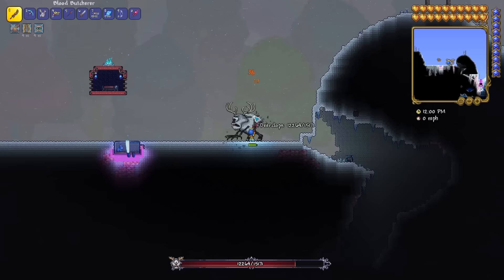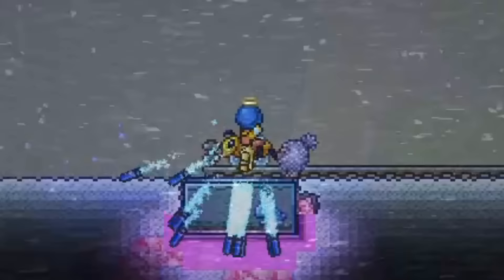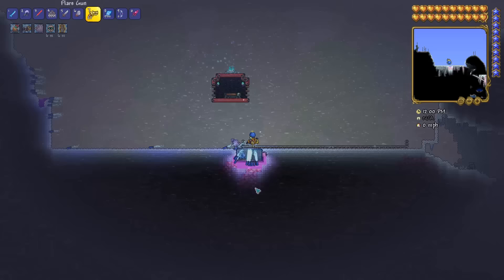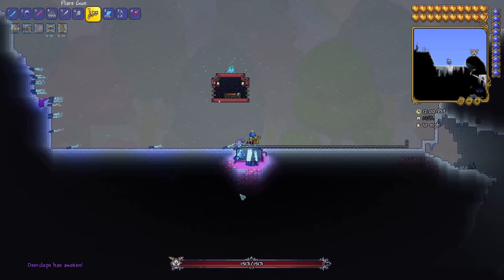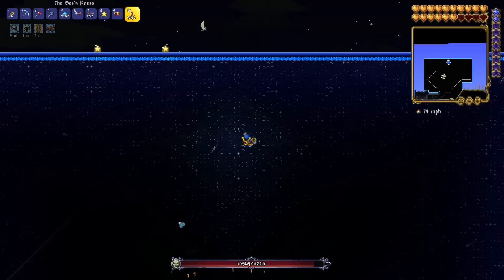Deerclops is the first showcase of the most broken weapon in the game: the flare gun. By firing a thousand flares you can reach the projectile cap and prevent more projectiles from being spawned — enemy or friendly — for a brief time. Since 1.4.4 added auto-use to all items, that makes this much less annoying to achieve. Enter a minecart track with bumpers to bounce you back and forth on both sides — make sure you're not using a wooden minecart, that you have one equipped, and that you enter the minecart before you shoot a thousand flares, otherwise you won't be able to get in. Get to full speed — 66 miles per hour — then summon Deerclops. He'll walk towards you and die from the minecart ramming into him. All it takes is a flare gun, a merchant, and a minecart. You don't need armor, accessories, HP, or weapons.